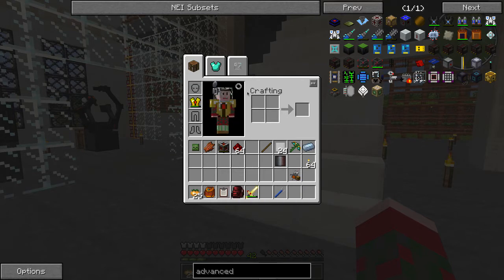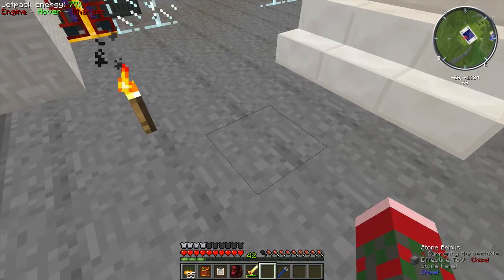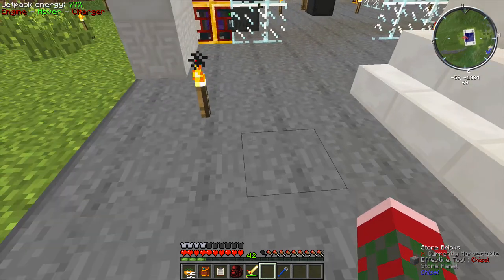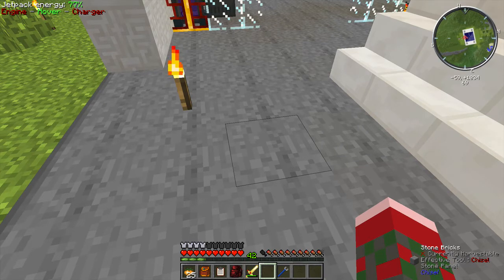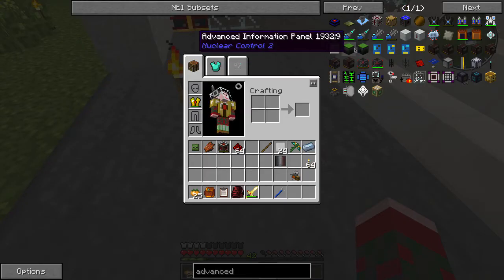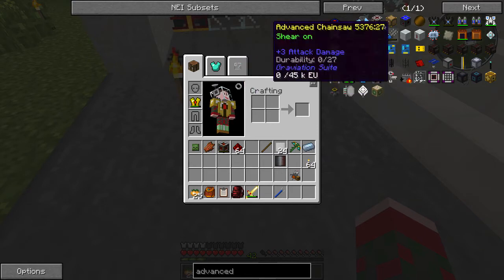If my calculations are correct, two of those HV solar arrays would produce one operation of UU matter approximately every 10 minutes, which is phenomenal — that's just a disgusting amount of power. However, I found it's actually even better — it's so much better I'm kind of thinking it might be broken, to be honest — the advanced photovoltaic cell from Ender IO.